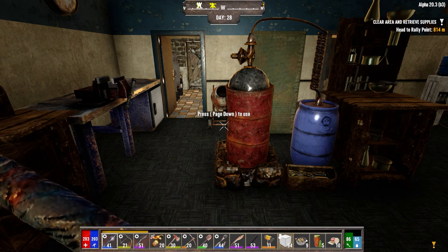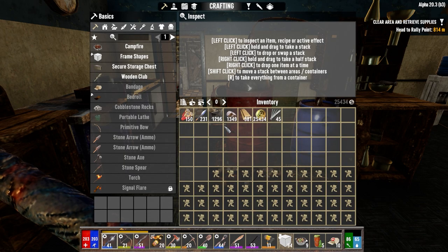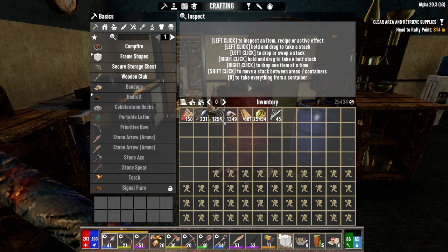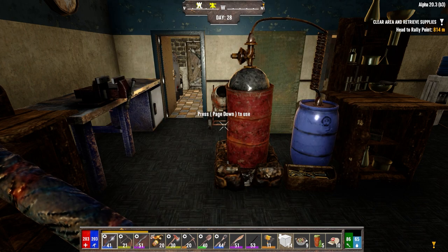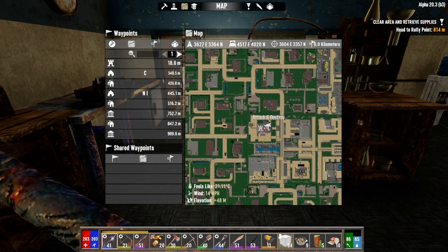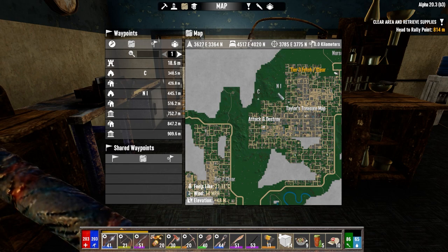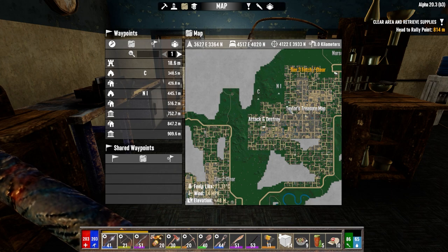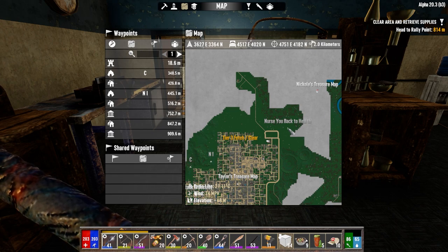Hey everybody, welcome back to the channel and another episode of my Darkness Falls Alpha 20 series. It's the morning of day 28, we do have a horde tonight, so we got to go out and do a couple things. One, we need iron because this is all the iron we have. I want to go dig up that other treasure. We've got iron and nitrate over here, coal here, so we have to do some mining.